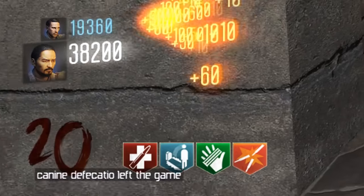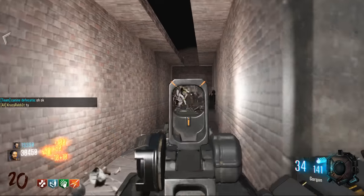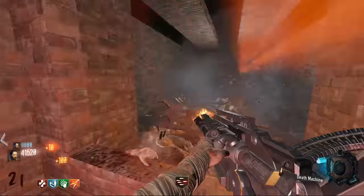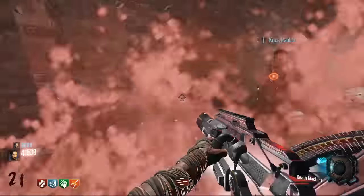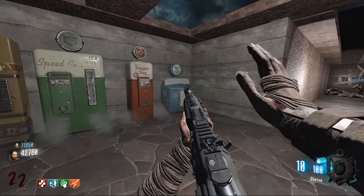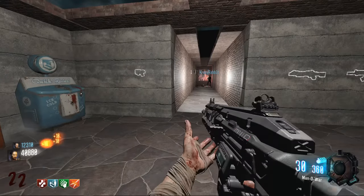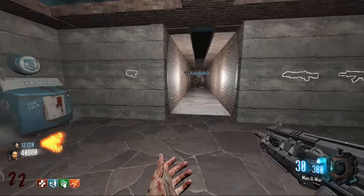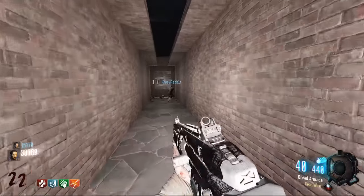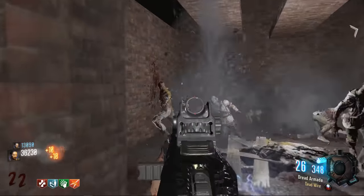Okay, at least he wasn't an asshole about it. This Death Machine is actually solid — it's insta-kill but solid. Hey, look what I got — it's a Ray Gun, in case you can't tell. Upgrade that, don't trade it, don't you dare. I don't really want this but I'm just gonna Pack-a-Punch it anyway. Hey, I got a max ammo — I lied, it was a nuke. Dead Wire, sweet. I forgot double Pack-a-Punching was a thing.